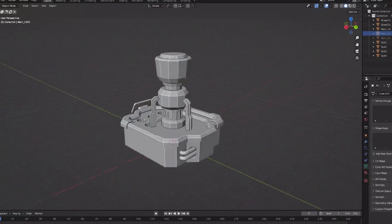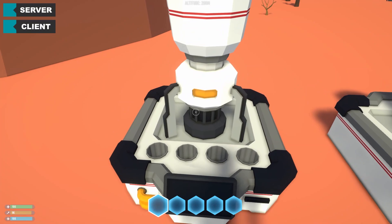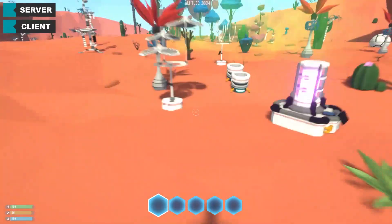The biomass burner — guess what, it burns biomass — which means it allows you to generate energy by burning anything that is organic. The four slots you see are meant to hold energy cells, and to know whether it's burning something or not, you can tell by this glowing chamber. Pretty much like smelters.